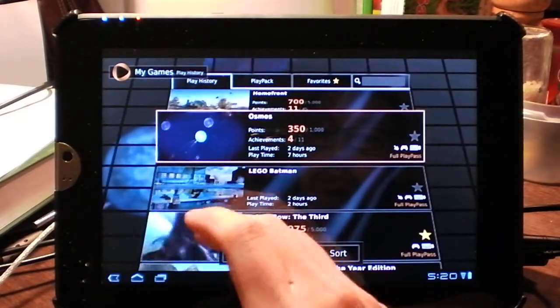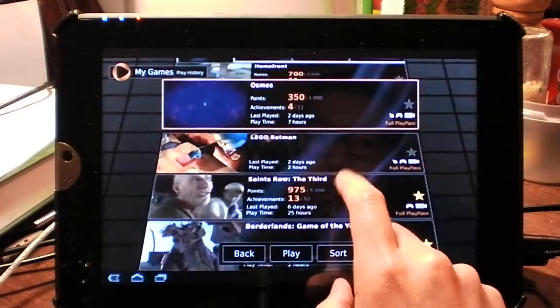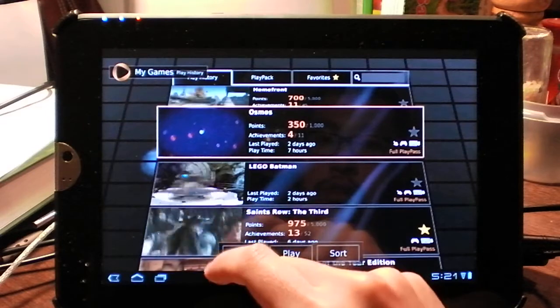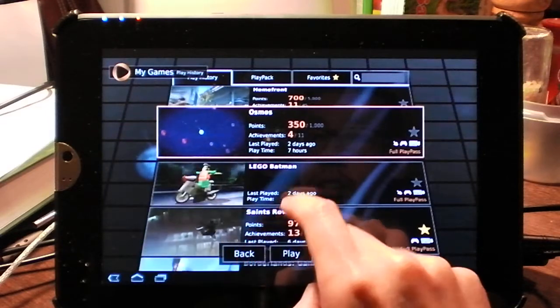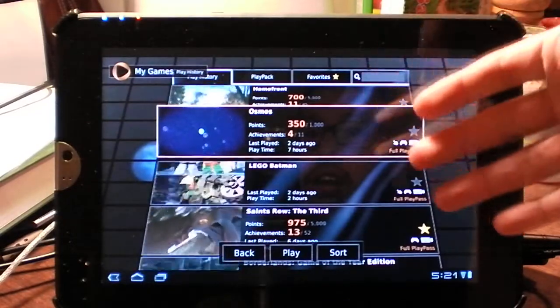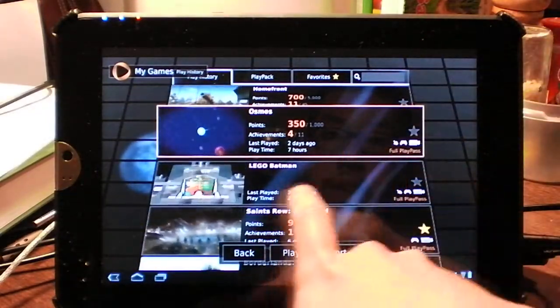I hope they release touch support for more of the current games in the library. I think they should focus more on that instead of just releasing the new Universe controller — they should focus on enabling more touch-enabled games. So let's play Lego Batman.